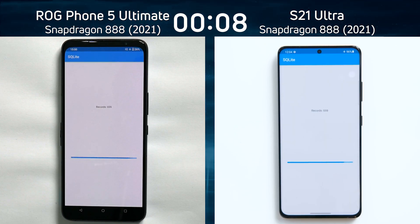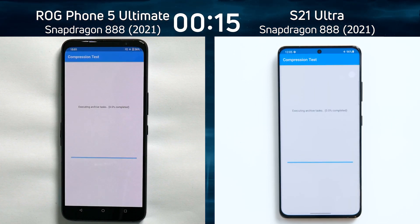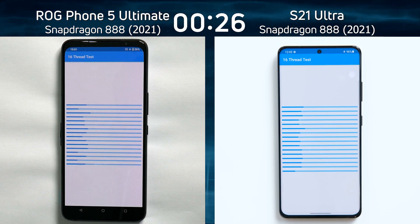On the right hand side we have the Samsung Galaxy S21 Ultra, which also has the Snapdragon 888 and is running in its default settings. The S21 Ultra was the first into the compression test. Both phones are zipping up files — compressing and zipping again to see which one can do it faster — and the S21 is still in the lead.